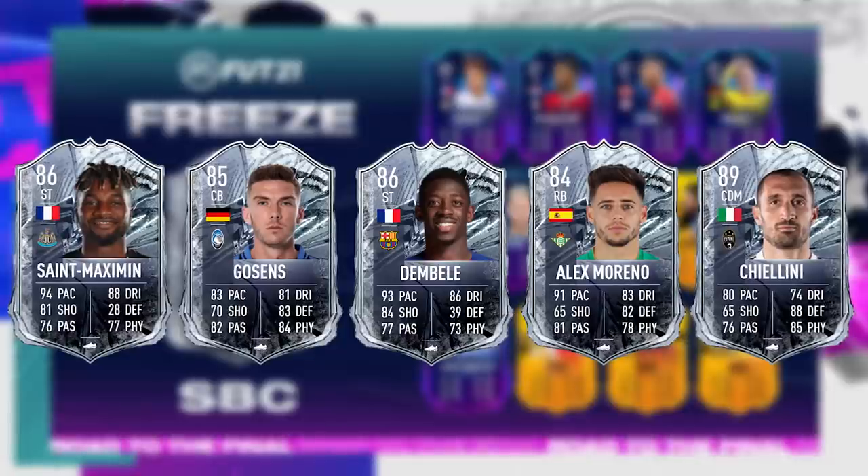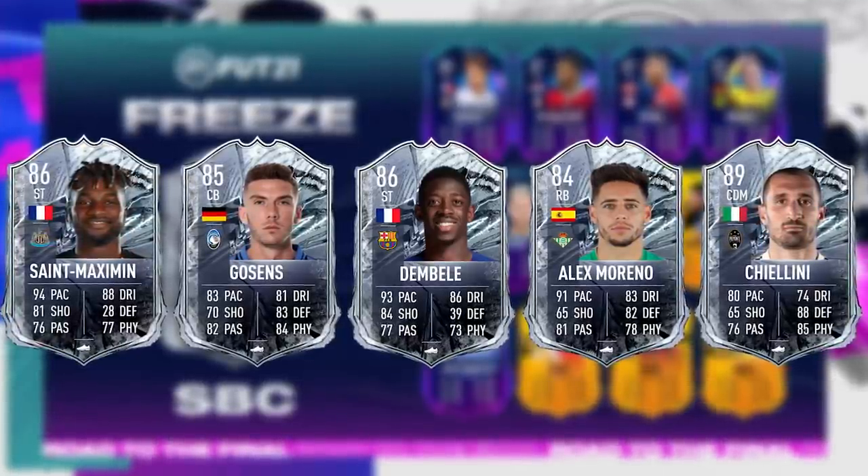Today we are back with a brand new video. As you can tell by the title, we are opening up packs for the brand new fifth batch of Foot Freeze players. EA dropped five brand new Foot Freeze cards: Striker Dembele, Striker St-Maximin, Chiellini CDM, centre-back Gozins, and right-back Alex Moreno. Literally two incredible French strikers which look ridiculous, and Chiellini looks incredible as well — any of those three I would be gassed about packing. We've also got an 83 plus times 25 pack to open, which should be insane. Let me know in the comments what you think of these new cards, and there's a ridiculously good-value new SBC that we're going to complete for Foot Freeze near the end of the video.